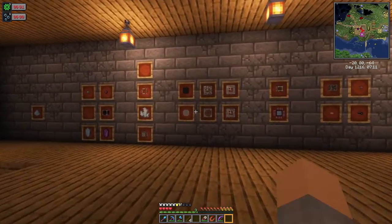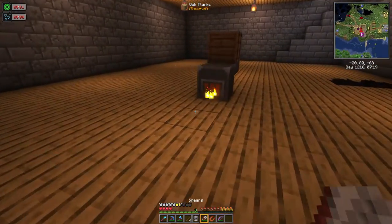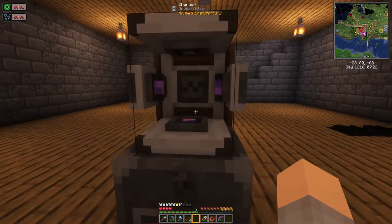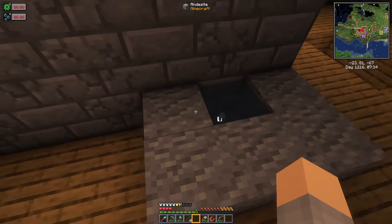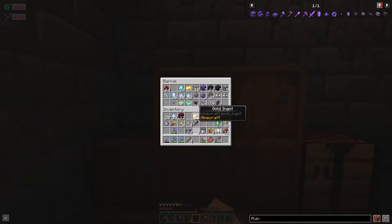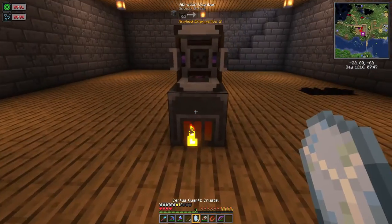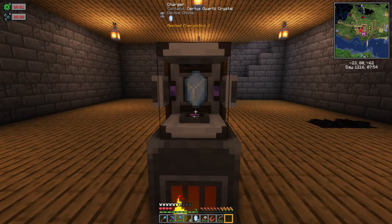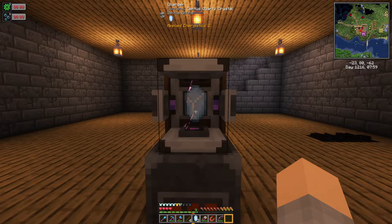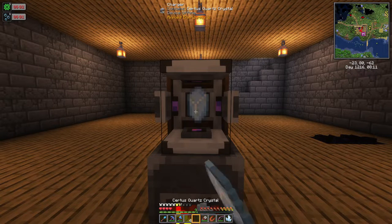Now that we've got a vibration chamber we can get a charger. A charger needs power and since we don't have any cable we'll just drop it right on top of the vibration chamber. It says it's offline because it's not connected to a network, but it is getting power. Let's check on our crystals — they aren't even close to being grown — so let's just use some certus quartz crystals I have and charge a few. You put them in here, you can see the sparks flying, and in very little time it'll turn into charged certus quartz.